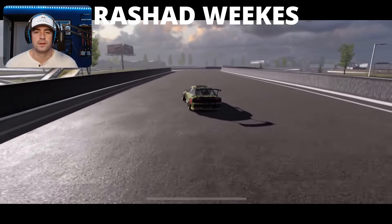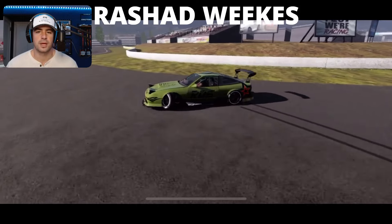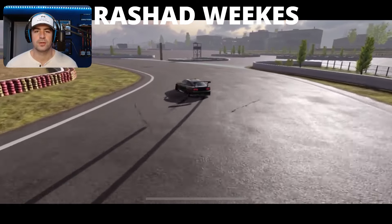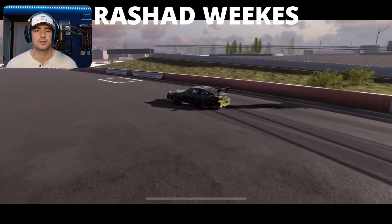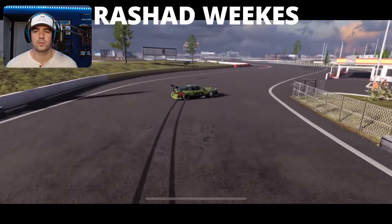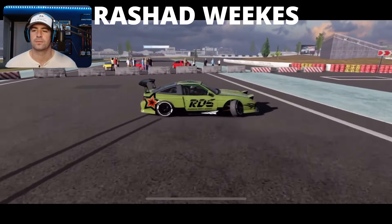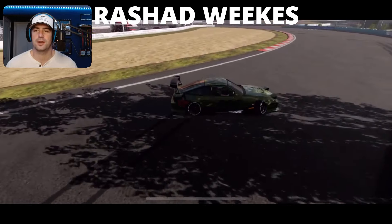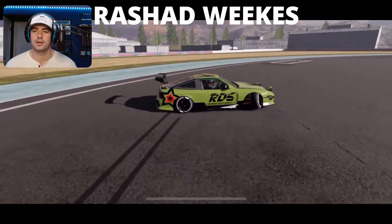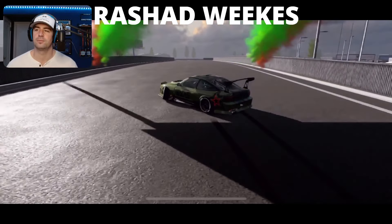Rashad Weeks — another 240 clip. Flicking it in, back the other direction. I like that livery, it looks good. Getting that outside zone really well. Flicking back across, right to that outside line, hitting the zone again really well. That's what I like to see, Rashad. Nice clip, dude, really, really cool. Another full fill of that zone — this guy knows what I like to see, hitting all those clipping zones, not missing anything. Getting out to the wall. Full clipping zone there again. And that's going to finish it off. Nice clip, well done.